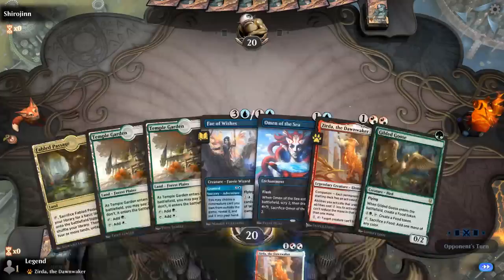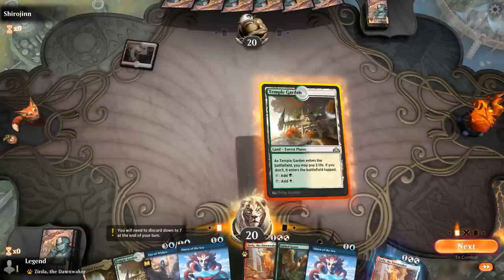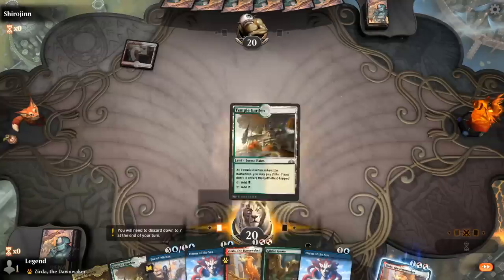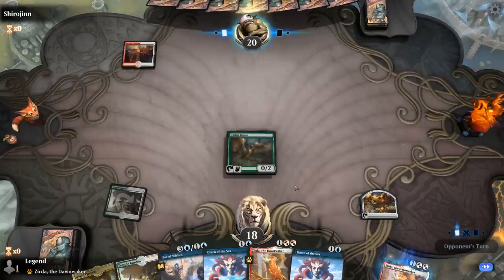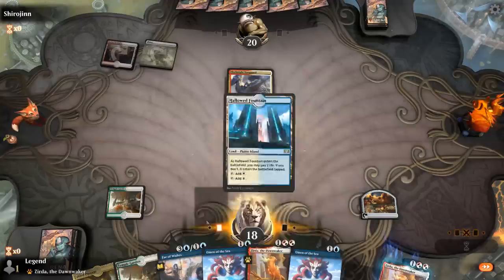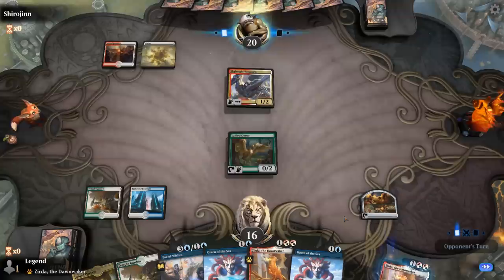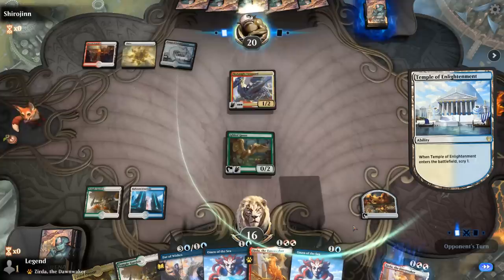We're on the draw — not an amazing hand but probably still keepable. Missing the mana creature and High Alert, but we have Fey of Wishes to maybe get Gauntlets instead, and a couple Omens for card draw. Turn two Skynight Vanguard — I could also play the Fey as a blocker to maybe prevent a bit of damage. Let's go for the Omen and try to find Faber-Elder as soon as possible.